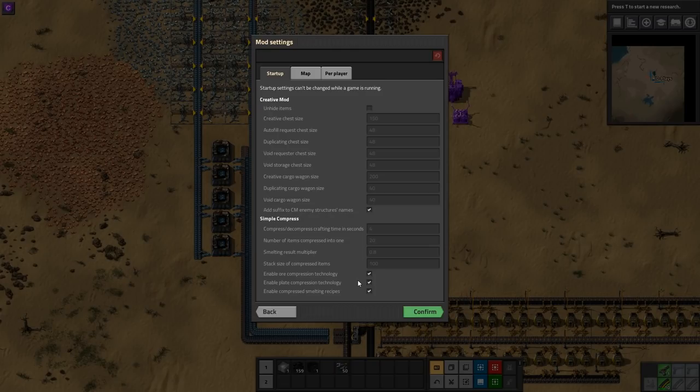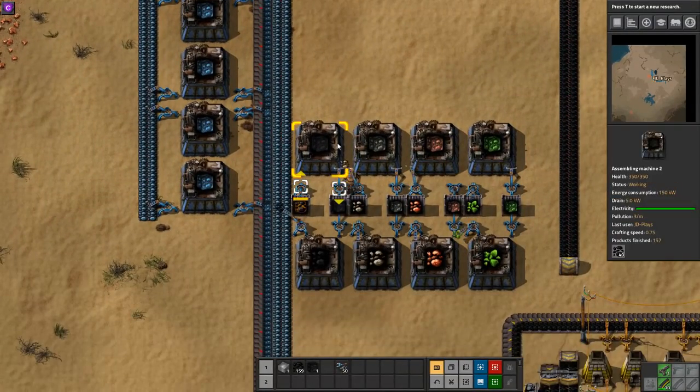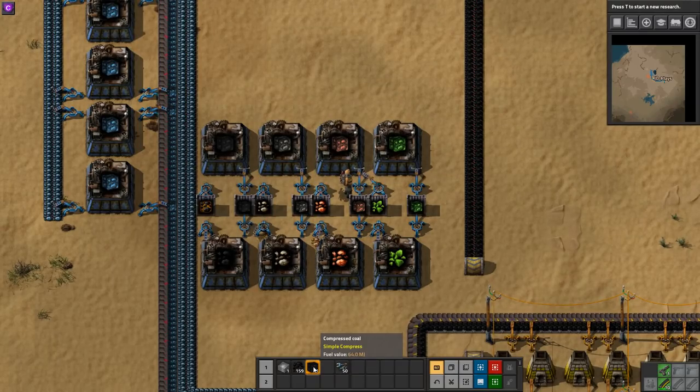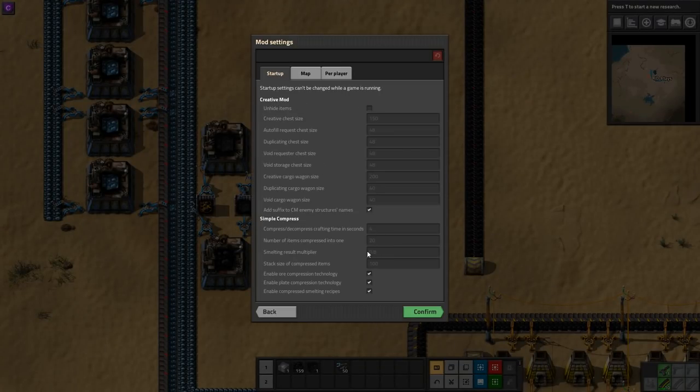So next time you're doing a Bob's Angels playthrough, maybe you want to look at this mod to compress all the resources you've got left over. In the base game it lets you do iron plate, along with coal, stone, copper and uranium. It does come with a catch — anytime you compress something and then smelt it, or burn it in the case of burnables, you do have a loss. A single piece of coal has a fuel value of 4 megajoules. In a stacked size of 20, a compressed stack should have a fuel value of 80, but it's actually 64 megajoules because of the loss built into that smelting multiplier.